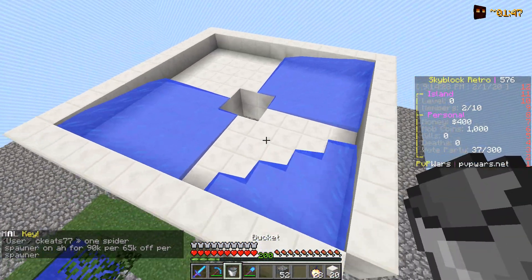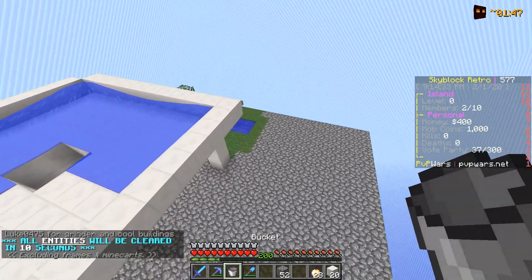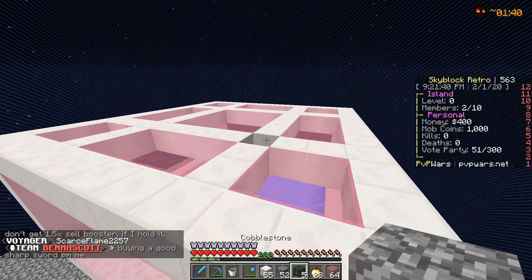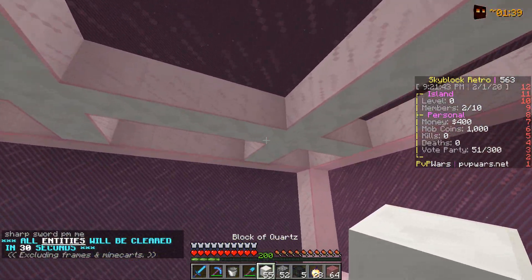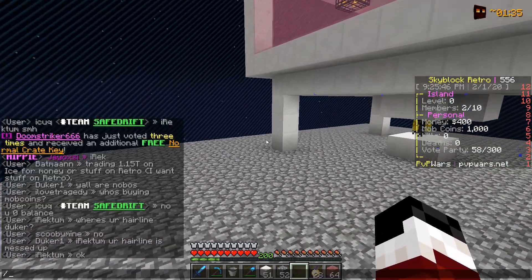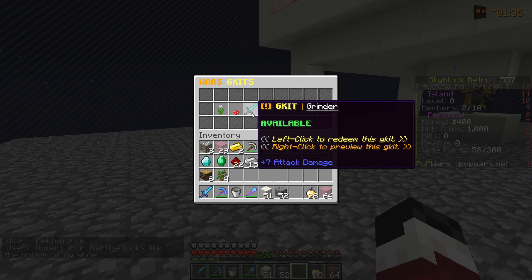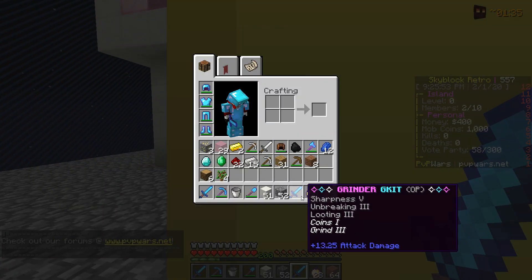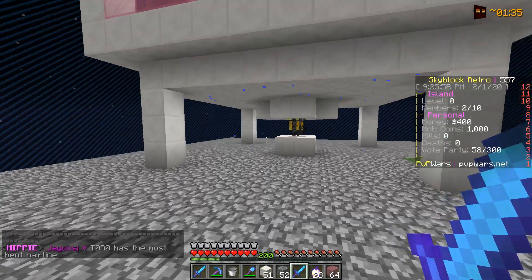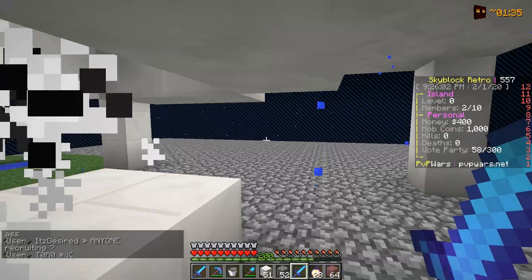This is coming together nicely — the water's flowing perfectly and soon we're gonna be able to add the blaze spawners and start making some experience. Voila, just like that it is done! Time to place down the blaze spawners. Now that the farm's done I'm gonna do slash gkit and take advantage of the grinder gkit, which gives you a god sword for grinding. It has a grind 3 enchant and a coins 1 enchant, meaning we can get mob coins while grinding and earn good experience.